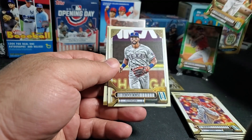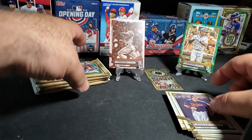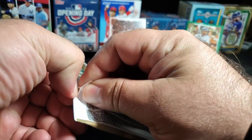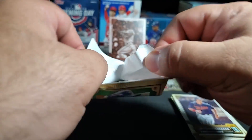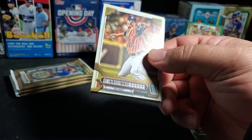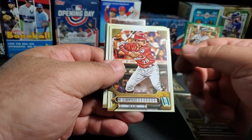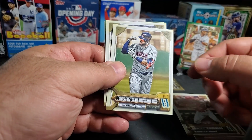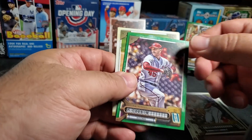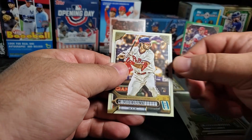Des Cameron in the green, Tavares and Max Kepler. In last year's blasters you would usually get a parallel card besides the green — different parallel cards and a short run card. There's a Greinke, Lopez, Frank Mel Reyes, Josiah Gray — some nice rookies — Patrick Corbin in the green, Marquez and Marquez, and Matt Vierling.